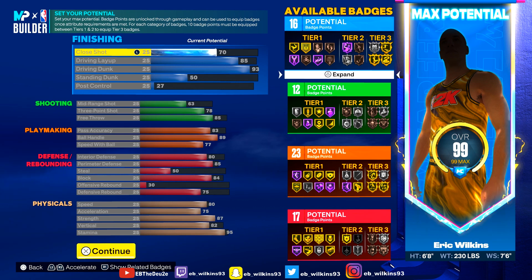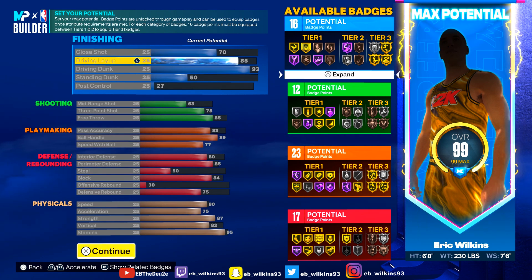Body shape I just put compact. Close shot I got it at 70 — so when I'm in that standing layup position it'll make a good percentage. I wish I could have made it 80 but I had to do what I had to do. My 85 driving layup — this isn't just for laying the ball up and making it, it's really for when I make contact with people so those shots go in more often and for me to get that fearless finisher. I wish I could have got it gold but I could only get silver.